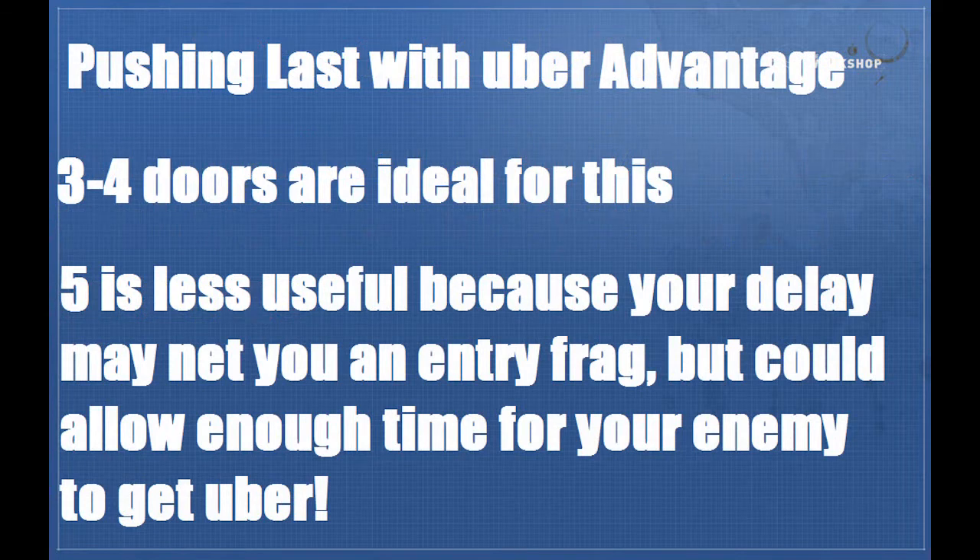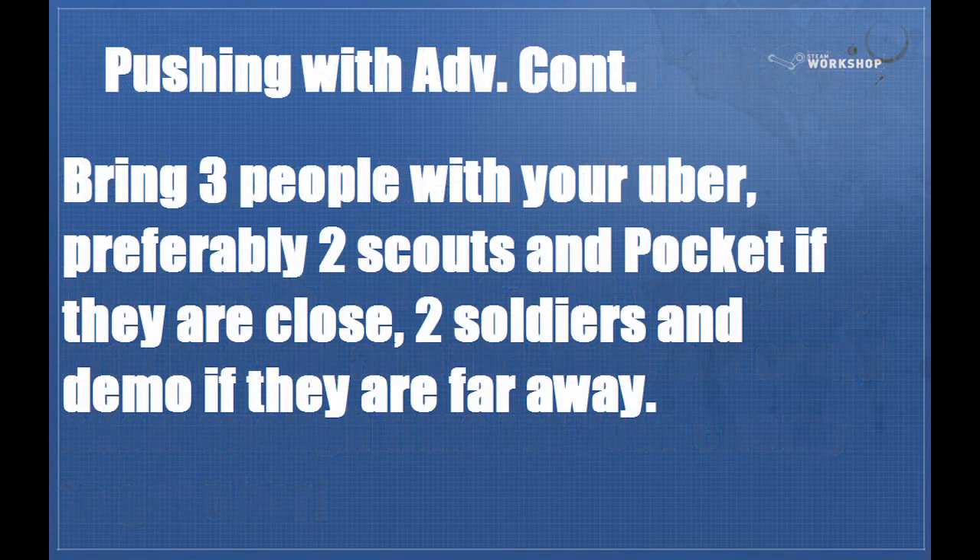So now we're gonna talk about actually pushing last. There's essentially an A or B question you should ask yourself: do we have advantage in uber or do we not? I'm gonna talk about what you should do first if you have the uber advantage. You'll want to use three and four doors. You don't want to use five door as much because when you push through there generally there's only going to be one or two people there, separated from their team's medic maybe. And if you find that to be the case they're easy kills. But the problem is if you're pushing off of a smaller uber advantage you may just let them get uber.